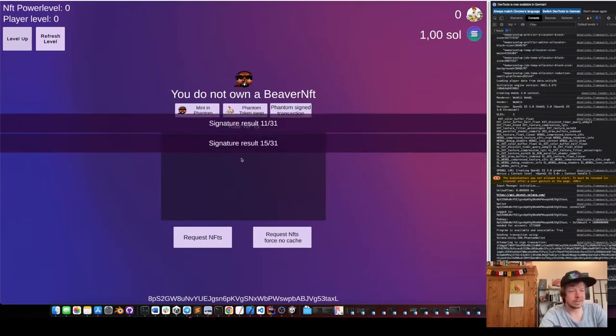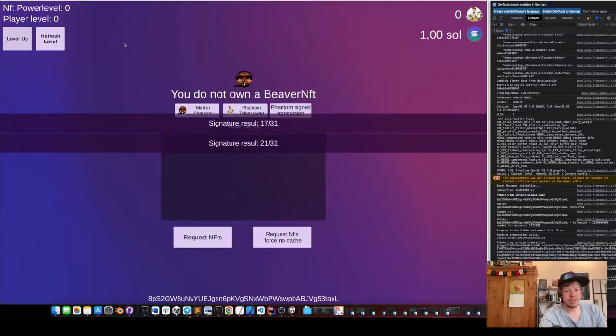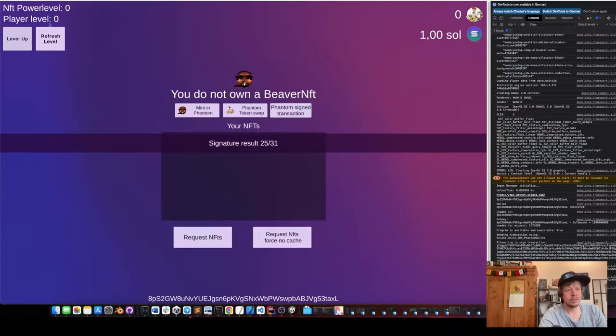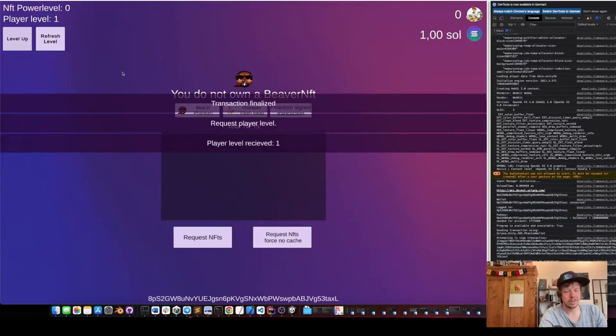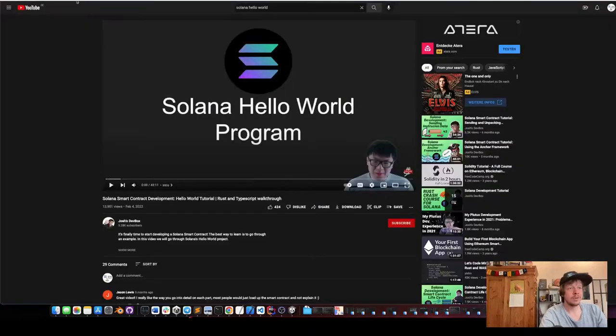We approve this, it creates an account, and then we save the current level of the player in there. You can see we have 15 signatures so far, and when these are through we get the new token account info and the player level here will go to one. So that worked.